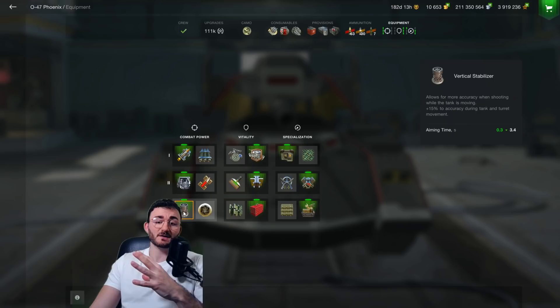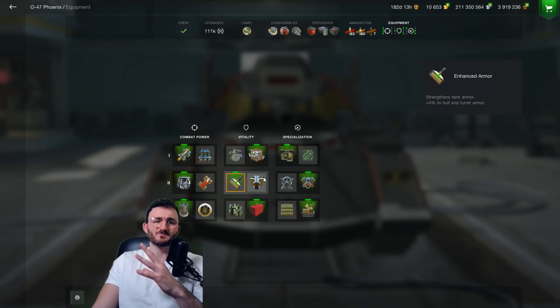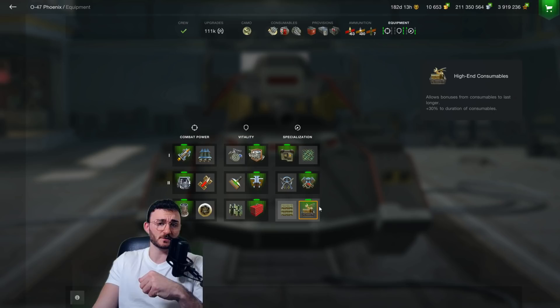Then I go for the vertical stabilizer to reduce aim time even further. You could switch to refined gun, but since you're often shooting in movement with the 047, the vertical stabilizer gives +15% accuracy during tank and turret movement. I skip the defense system since I'm not going to ram anyone. I use improved assembly rather than armor upgrades, because either the armor holds or it's a weak spot — extra armor won't make a difference. Finally, the toolbox, improved optics, engine accelerator, and the adrenaline consumable.